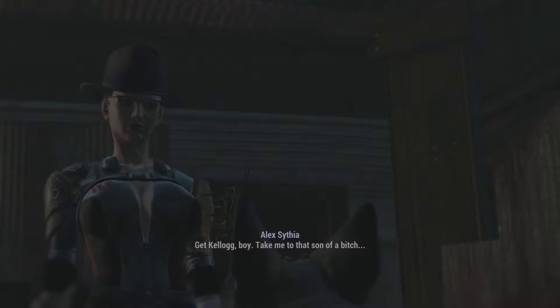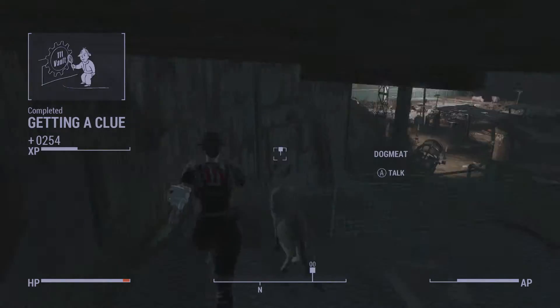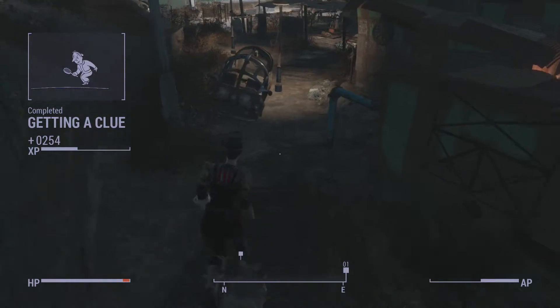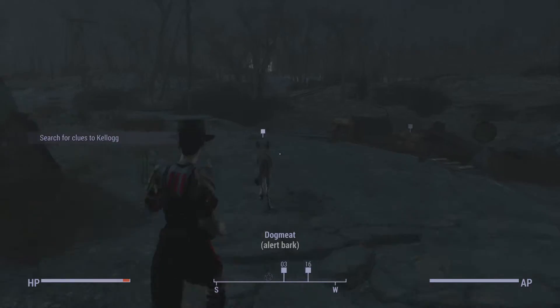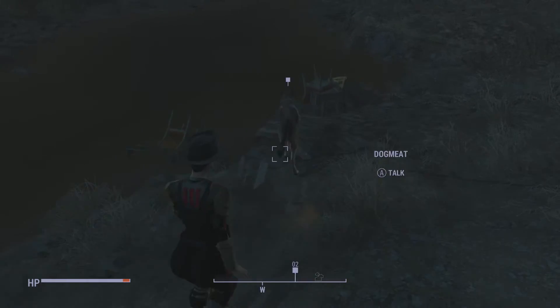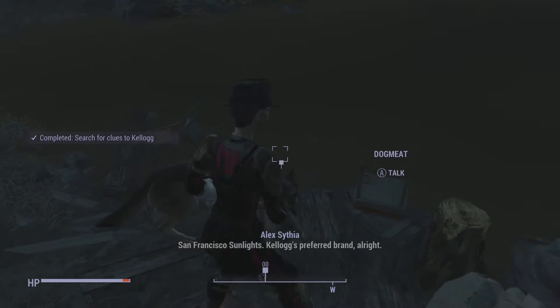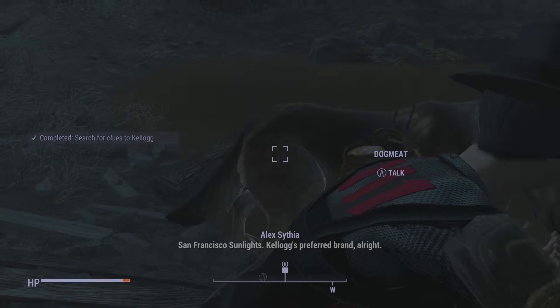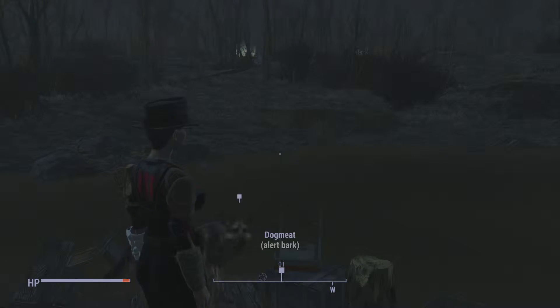Get Kellogg. I'm not actually sure if it is him at this point - we're just trying to find him, but let's act like he's taken shot. Here we go, we've just got to the first clue of Kellogg, and it is a San Francisco Sunlight cigar. Search around, see if we can pick up the trail. San Francisco Sunlight - Kellogg's preferred brand. What do you think, boy? It's dark.